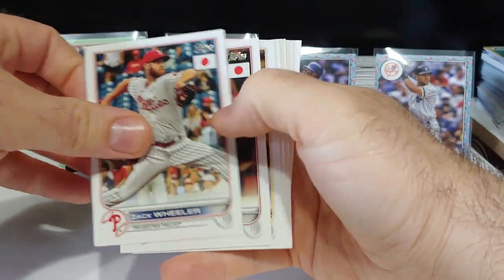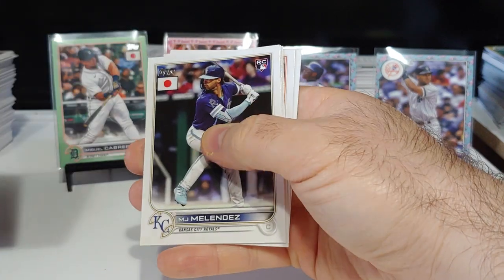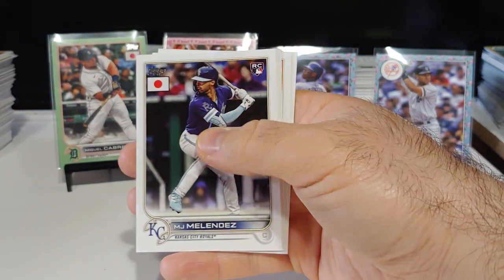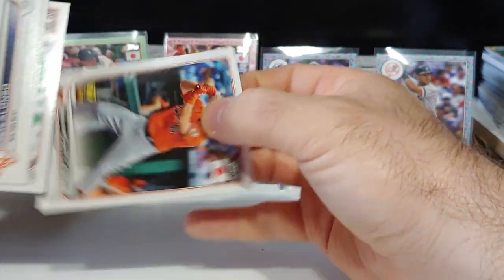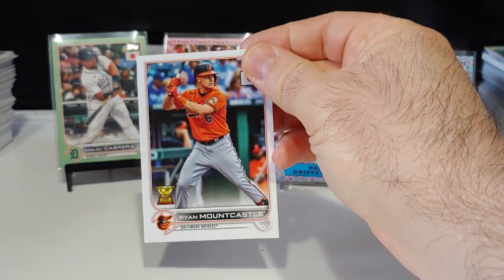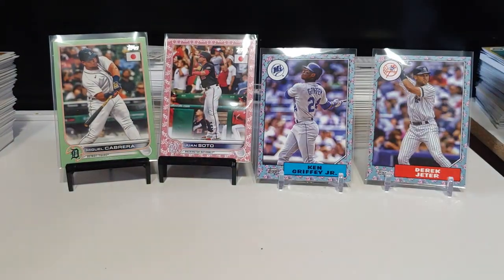Base again — Wheeler, Jared Cronenworth, Edward Cabrero rookie, MJ Melendez rookie card, nice one, Pete Alonzo, Elliott Ramos, and Ryan Mountcastle on the gold cup. Not a bad base pack right there.